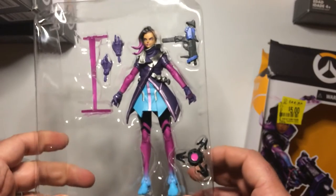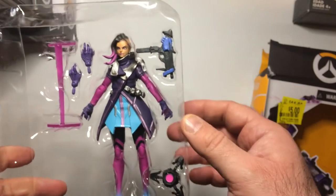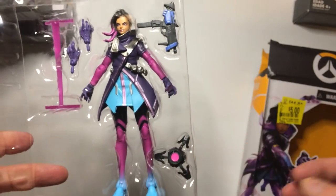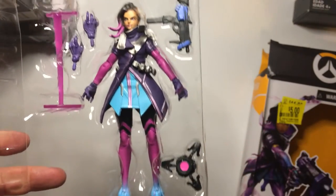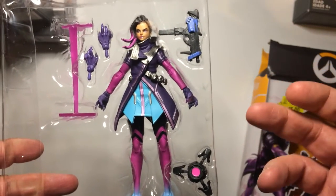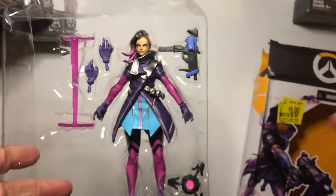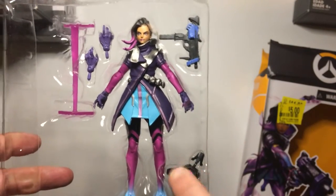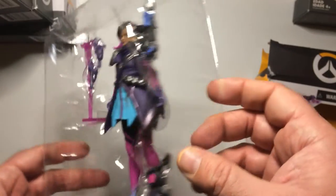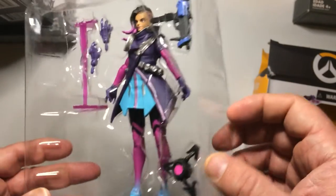They come with quite a few accessories. She has changeable hands, a machine gun — she has terrible range. This is the teleporter she can lay down. It's a teleporter: she'll throw it down, she'll be anywhere on the map, click the button, and she'll go right back to where the teleporter is. It can be destroyed, which can leave you in some predicaments, but it can really get you out of messes in battle.